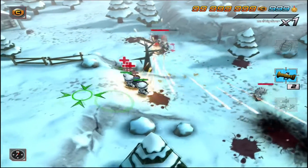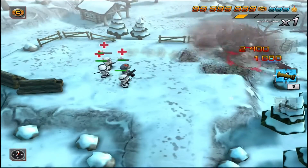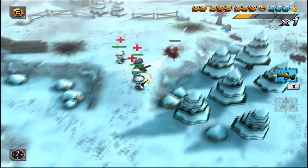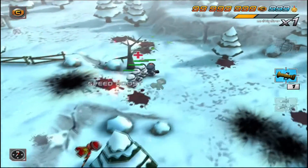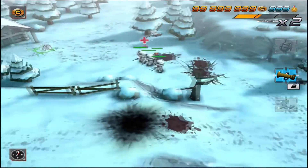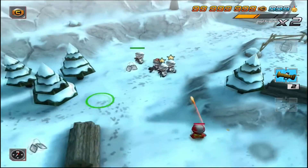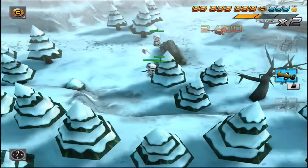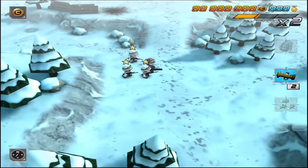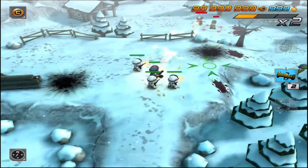Here's the first enemy Gatling Gunner — this is why we've brought along missiles. They have a lot of HP and they can rip through your troopers very quickly. I'm going to go around and collect all of the dog tags. This is slightly easier than the survival mission from Operation 3, just because you get a lot more space to move around.